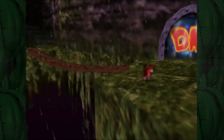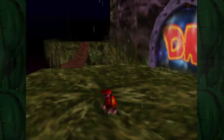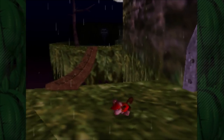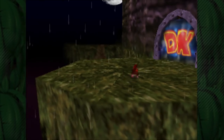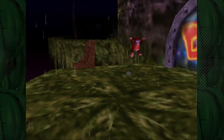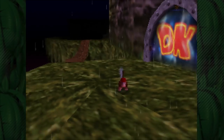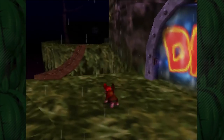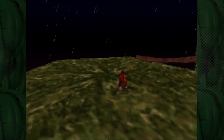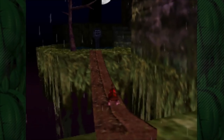If there are any Super Smash Bros. Melee fans out there, you might know about a technique called wavedashing — and apparently Diddy Kong can wavedash in this game as well. What you have to do is run forward and then press down and A almost at the same time, but you have to press A slightly late. If you get it just right — there we go, we got some wavedash action. It's kind of hard to do, but it's really fun if you can get it down. Good job, Diddy — you can wavedash.